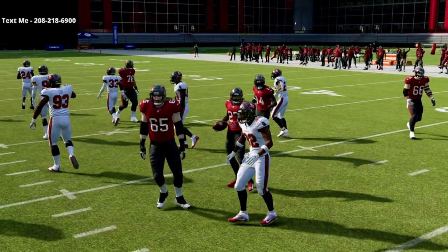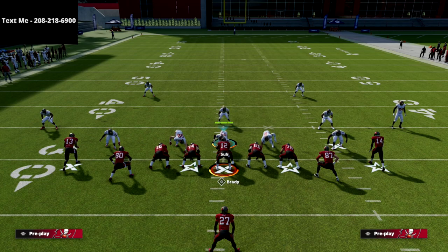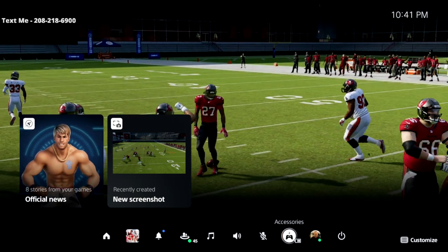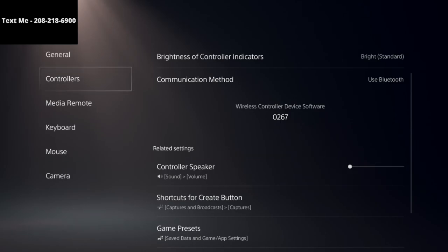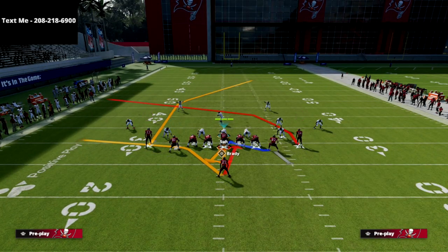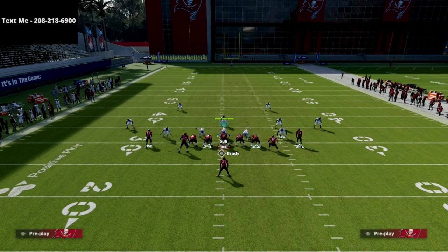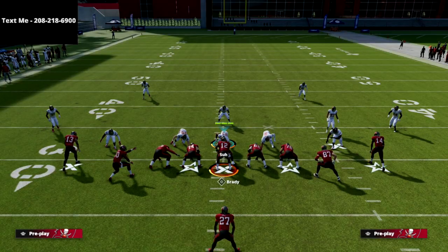The Halfback Wham is one of the best quick-hitting runs in the game — it gets you pretty much an automatic yard or two at minimum. If your opponent is dropping people back into coverage, this Wham becomes even more effective. And because of the symmetrical formation, you can flip this play and run it to the left side with no tell, getting easy lanes to run.